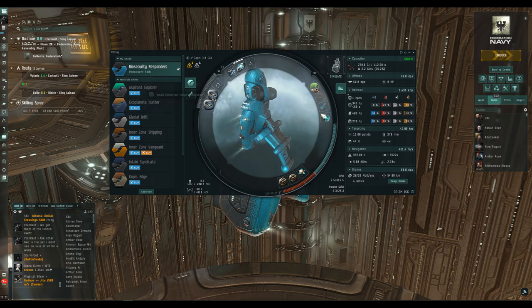You will run into issues when you're using tech 2 rigs because they use a lot more than the tech 1 variants, so you may face choices. But in terms of all the general modules, it's CPU and power grid, and obviously having the right slot available on the fitting screen to actually put them into.